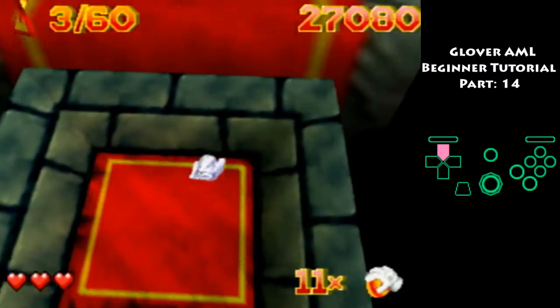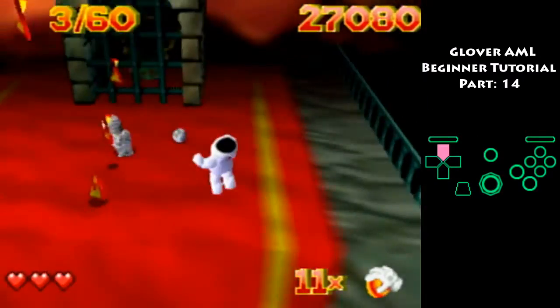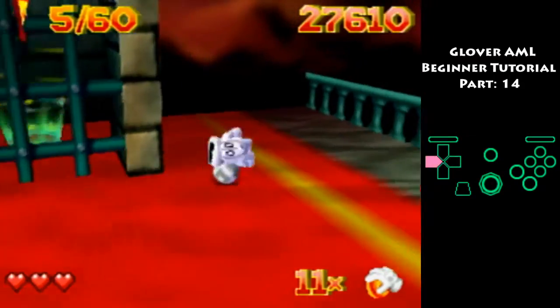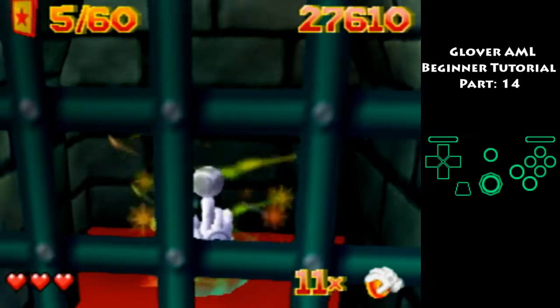Move on to this one, launch the ball over, jump over, hit the zombie, hit him again, grab the ball, and roll over into the goal.